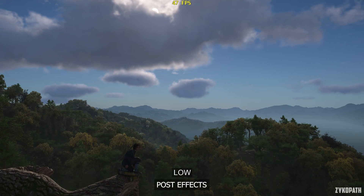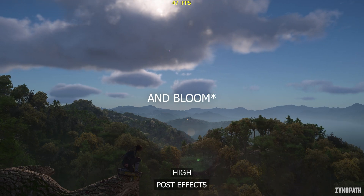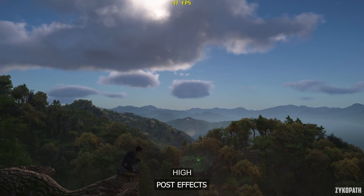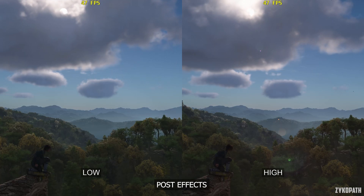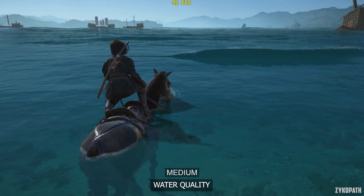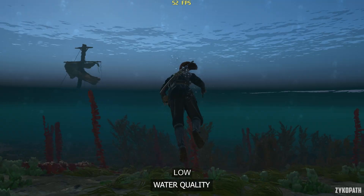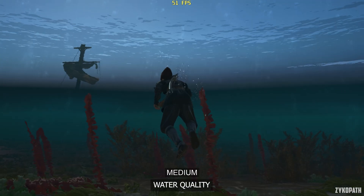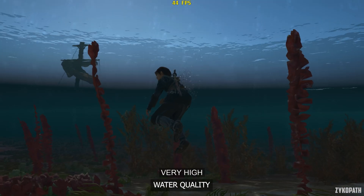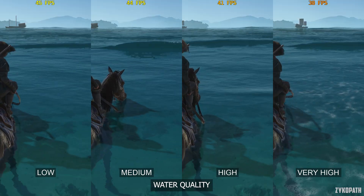The post effects setting on low disables lens flares, and I honestly wasn't able to find any other differences. Performance remains the same, so keep it on high. The water quality setting incrementally increases water and underwater effects with each option, but the improvements are very subtle and I had a hard time spotting any differences. However, the performance impact when going above medium is noticeable, which is why I recommend medium for the best balance.